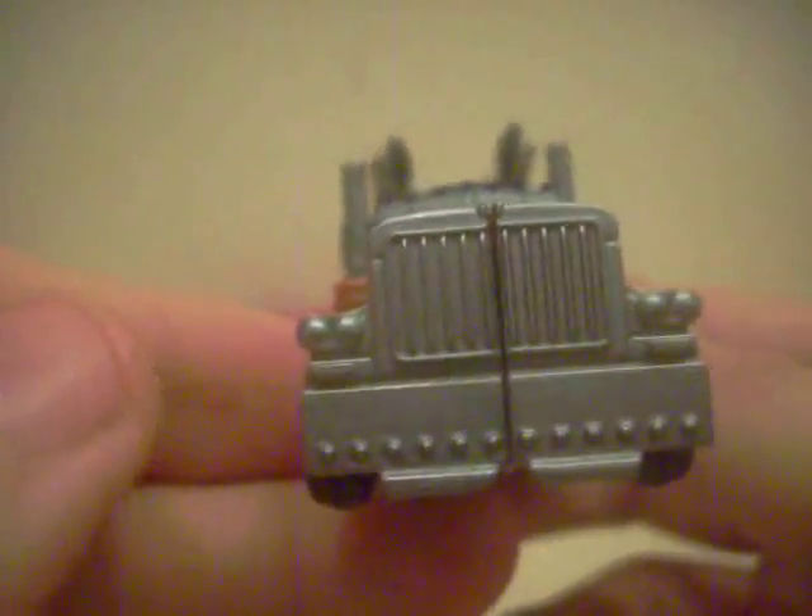Now we have Cyberverse Optimus Prime in vehicle mode. This vehicle mode really looks nice, especially for a Legends class figure. The grill's nicely painted, and his flames are nicely painted this time too, unlike some other versions that aren't painted. There are a few minor things — the hubcaps aren't painted, the stoplights in the back aren't painted, the trailer hitch isn't painted. But I can get behind that — it's a Legends class figure. He can roll very nicely.